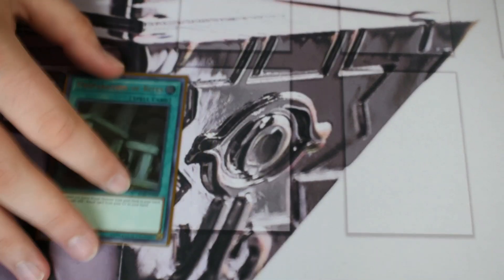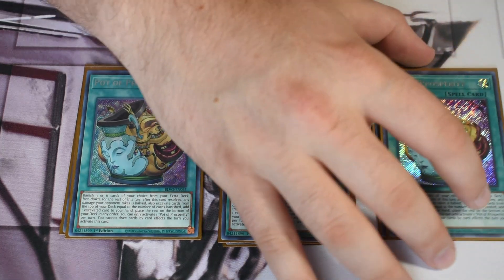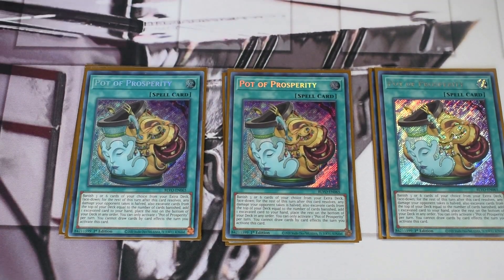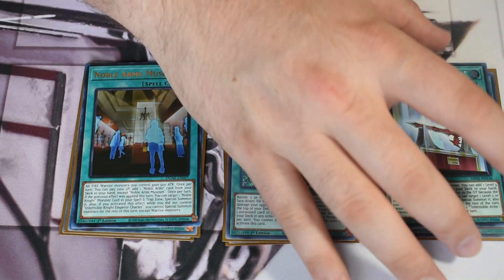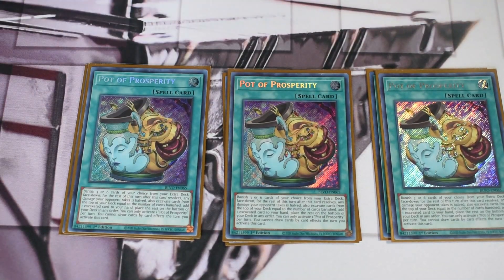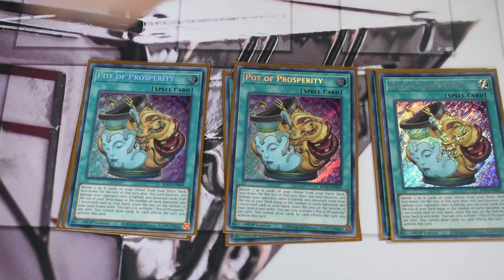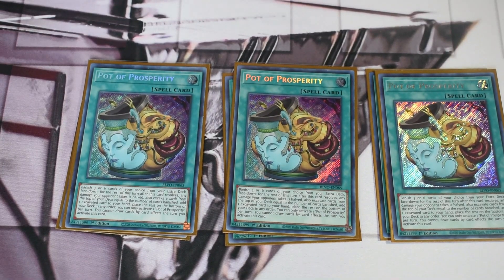For consistency pieces rounding out the rest: three Preparation of Rites, which just searches Ohime, and three Pot of Prosperity — not strictly needed but fine. You could play Extrav, or the Infernoble stuff. I've been messing around with Museum as a way to search Durandal to then search Haray. That's a decent budget alternative. If you own three Prosperity but only one Herald of the Arc Light, you're not going to play Extrav since you want that in the extra deck.